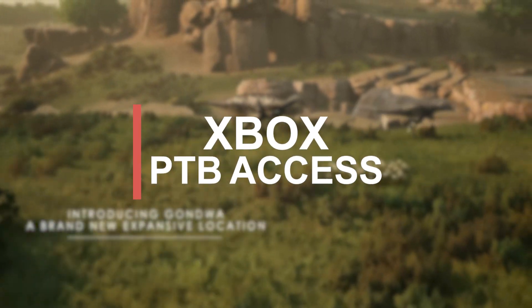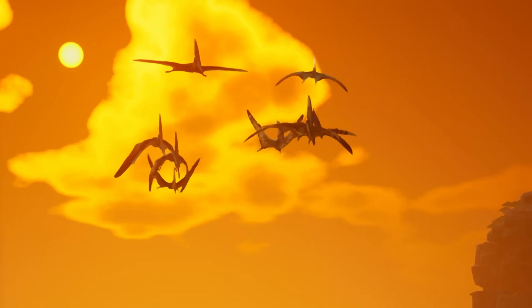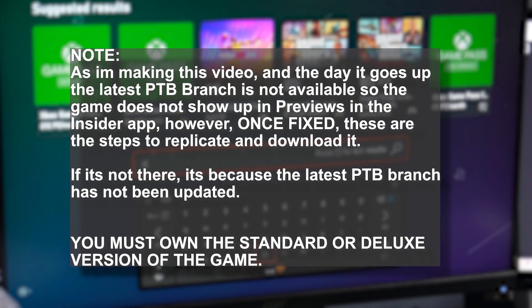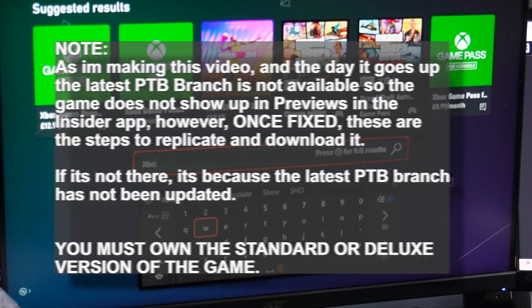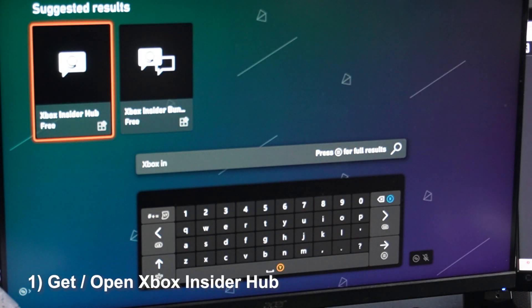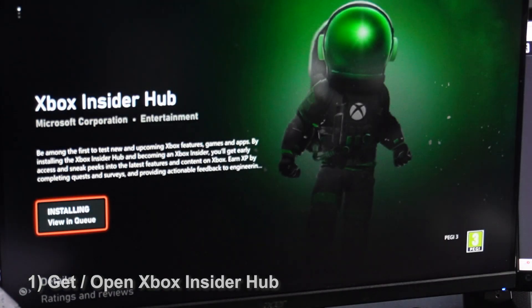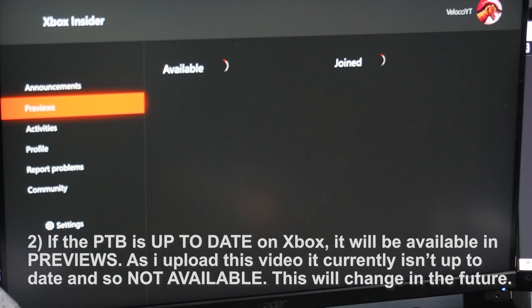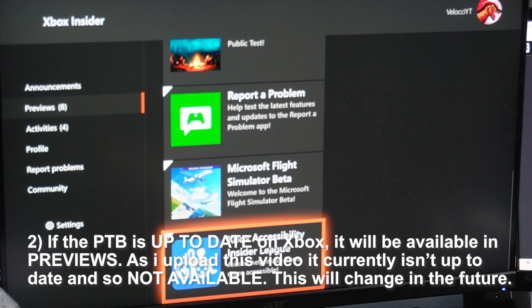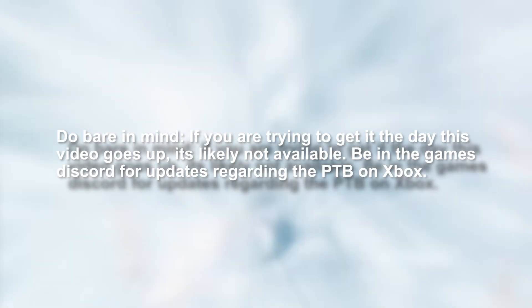Xbox, however — for all you Xbox gamers, you can actually get the public test branch through the Insider program that Xbox has, which is quite easy to set up. Open the Xbox Insider Hub on your Xbox. If you don't have it already, go to the Microsoft Store, search Xbox Insider Hub, and download it. On the left there is an area that says Previews. Look for the Path of Titans preview and select Join. Once registration is complete, you'll be directed to the store to install Path of Titans from there.